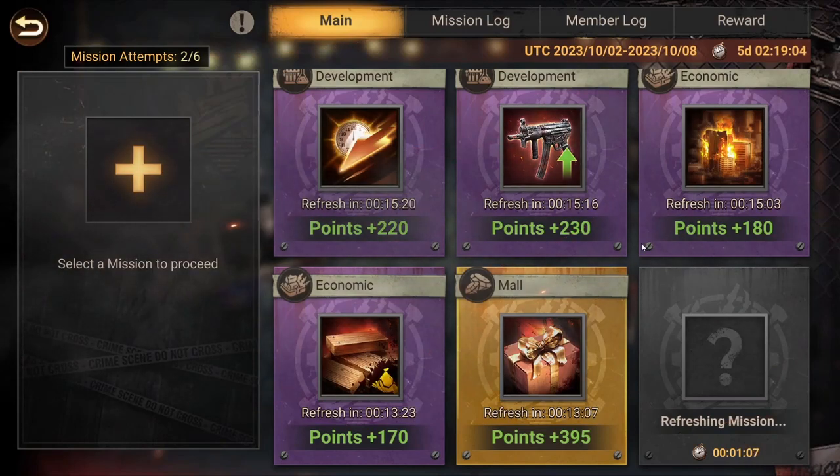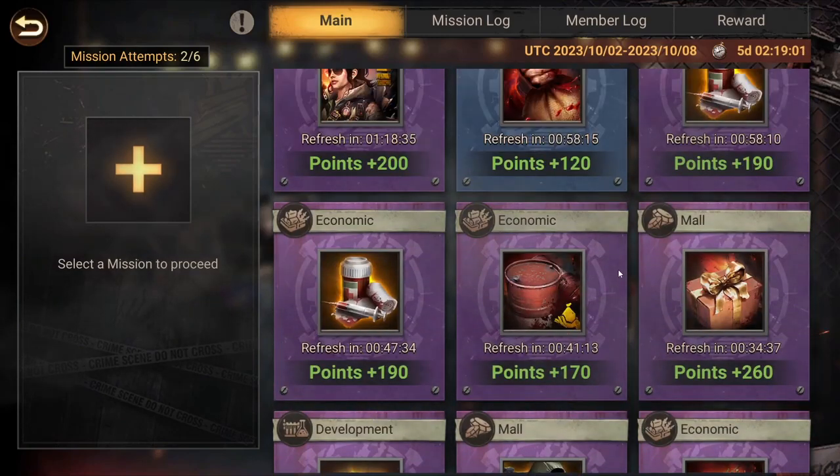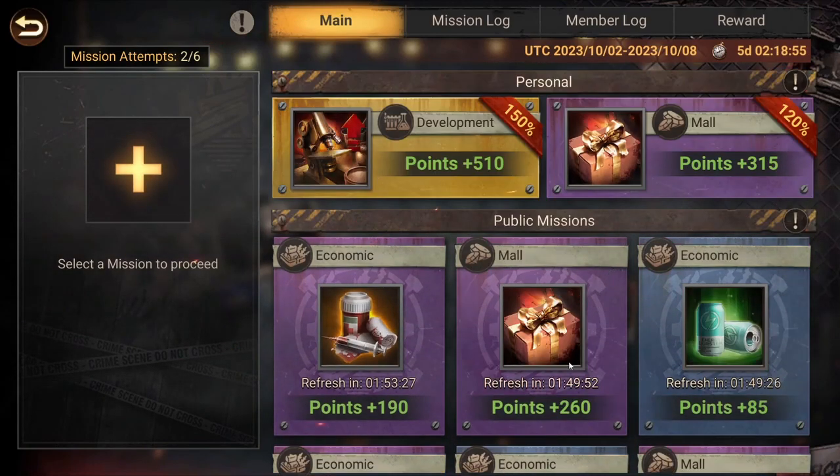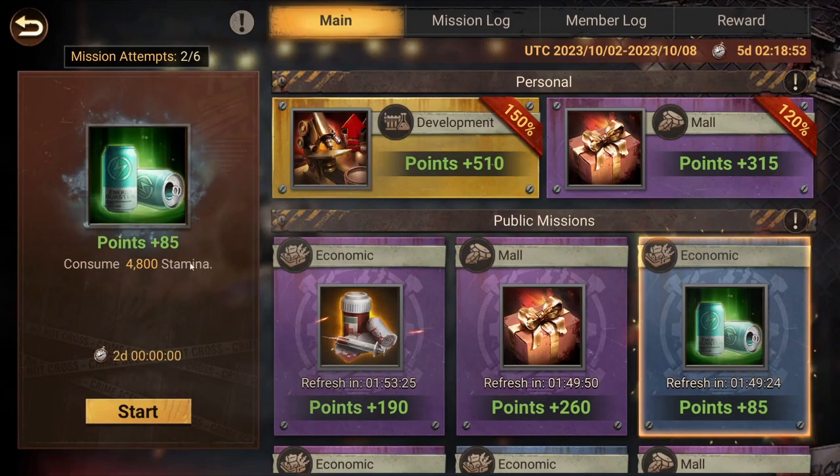Out of all these missions, the easiest ones will most likely be the radar station mission and the stamina mission. The stamina mission is really easy — you just need to create an auto rally and then cancel it, then repeat a few times, and you'll achieve that mission. It's quite a large amount of stamina required, and even more if you have a purple mission, but this method handles it easily.